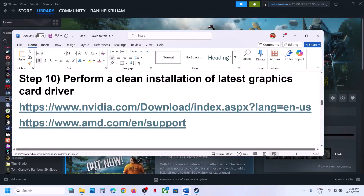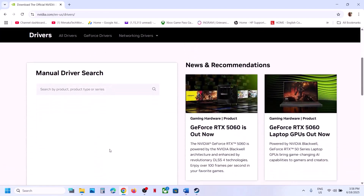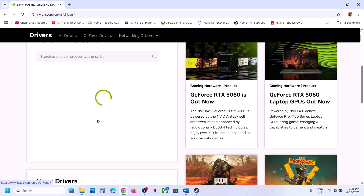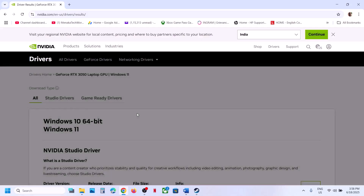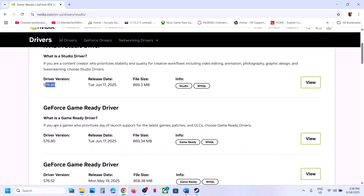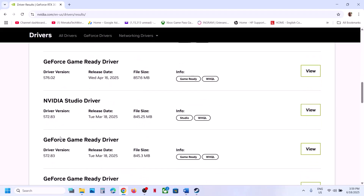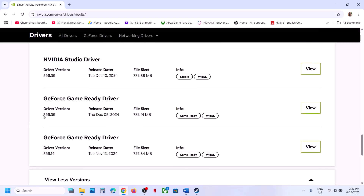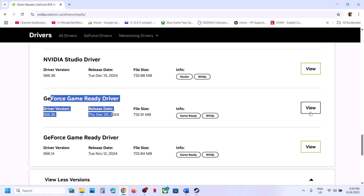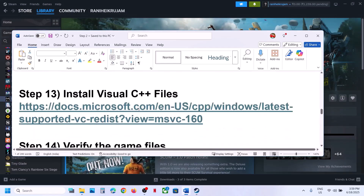Still not working? The next step is to roll back your graphics driver. For NVIDIA users, if the latest driver is not working, go to the NVIDIA website, select your graphics card and operating system, click Find, then on the next page scroll down and click View More Versions. The latest is currently 576.80 — if that is not working, try 576.28. For many users, driver version 566.36 has worked. Click View, download it, but during installation select the Custom option and check Perform Clean Installation, then restart your computer and launch the game.